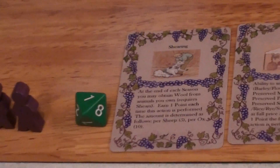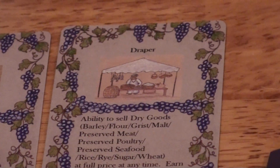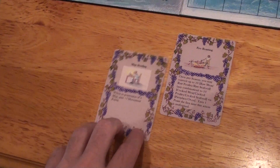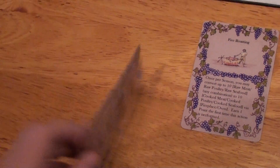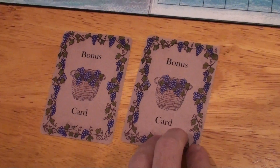The other player received shearing and draper. Normally, the player will keep their bonus cards face down so the other players won't know what types of strategies they may be utilizing.